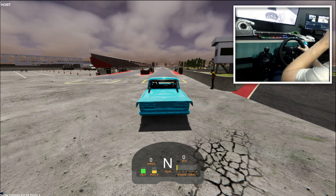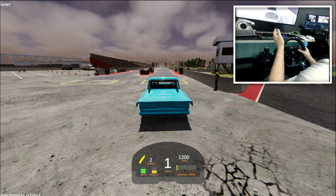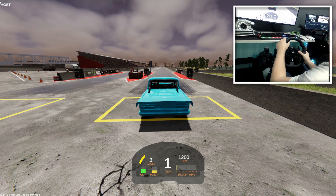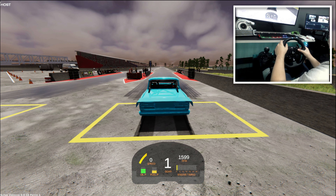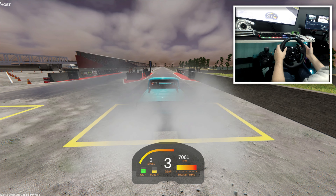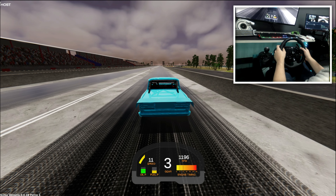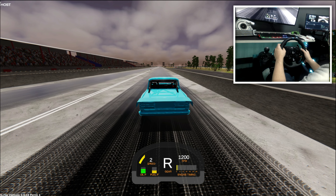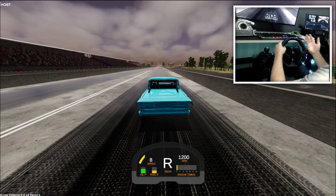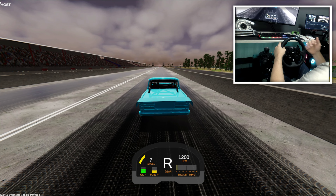So what we're going to do now is firstly go and do our burnout. We're going to move to the burnout box and then have a stop in it. We're going to build up some burst, let go of the traction, holding the brake, shift a few times, have a nice very long burnout, and then we're going to come back, reverse all the way. These are the steps you're going to have to do in order to get a proper race going on.